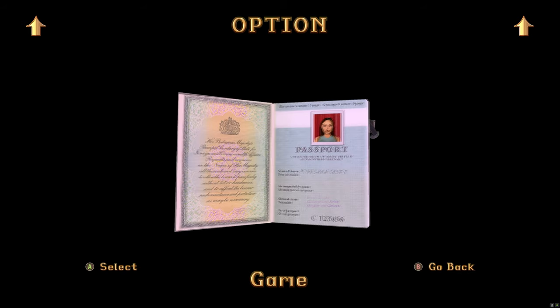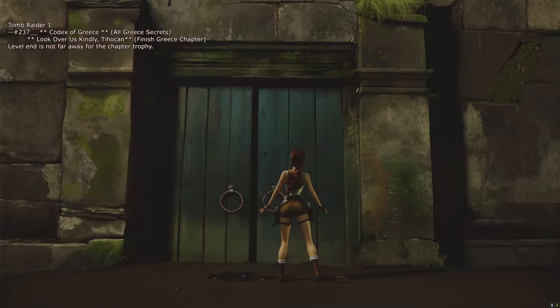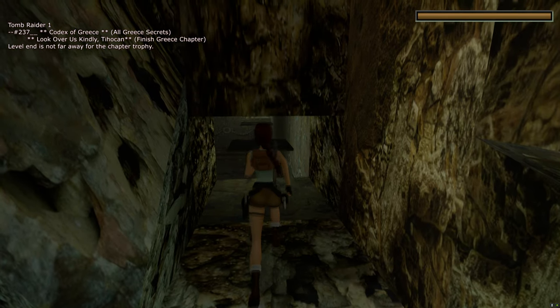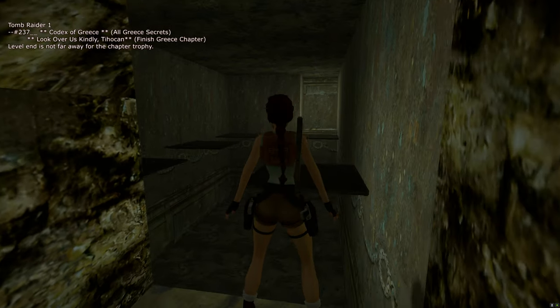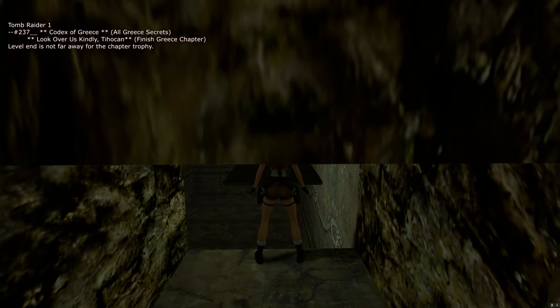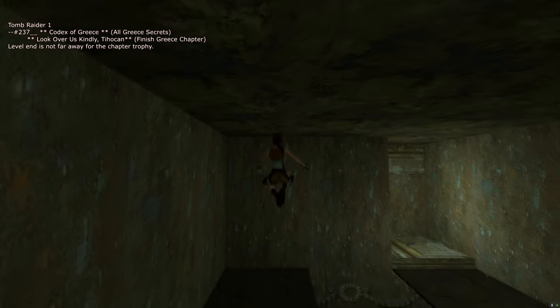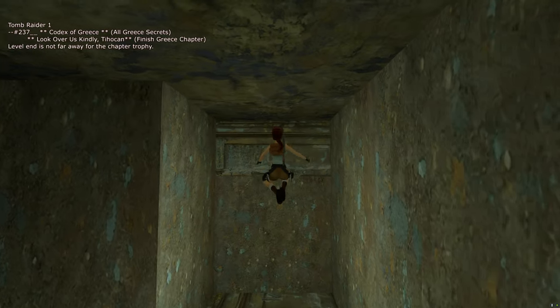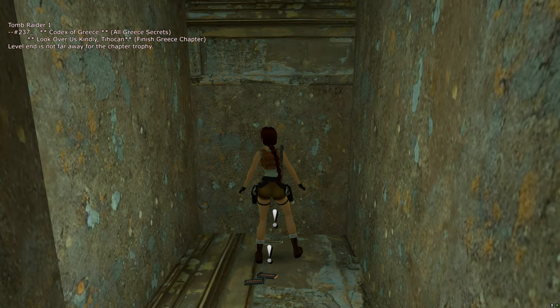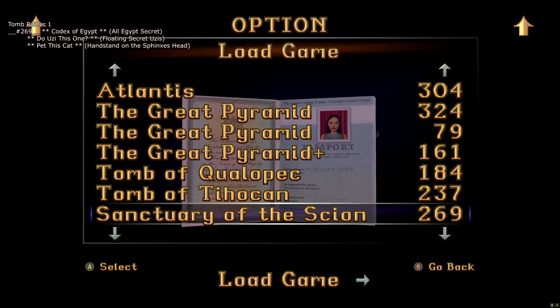Slot 237 is the Tomb of Tihocan, for the Codex of Greece trophy for all Greece secrets. I've set this up as close as I can to the secret without it chiming — as soon as I finish this jumping puzzle the chime happens. Time your jumps: jump forward, jump to the left, jump forwards, jump forwards, jump to the right, then jump forwards. The chime happens and you'll get the Codex of Greece trophy pop — a 4.7% trophy. You don't need to pick up the items.